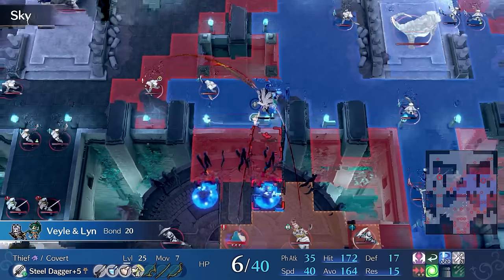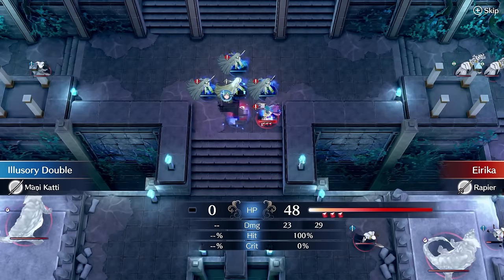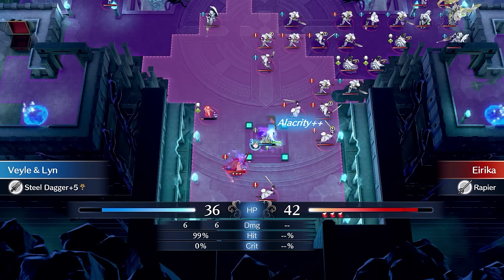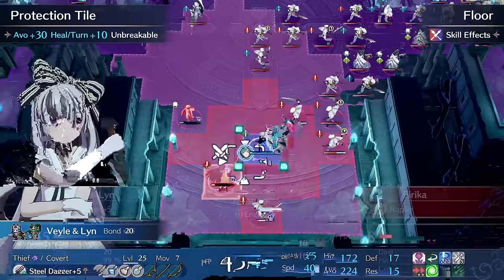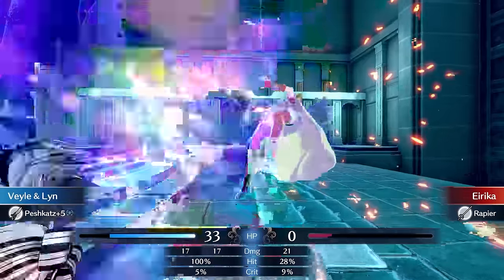Erika now moves up and because of her high hit she is the only unit on the map that can actually hit Veil. I bait Erika all the way around the map until she is right next to the protection tile but out of range of Veil, so she won't trigger chain attacks. From there she was easy to kill, and at the end I moved off the tile to speed things up.